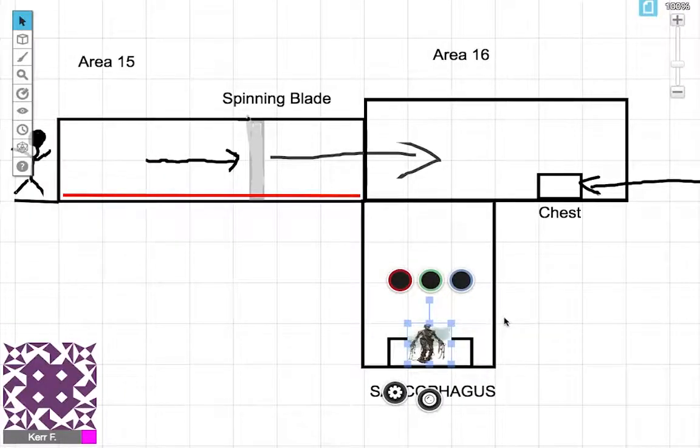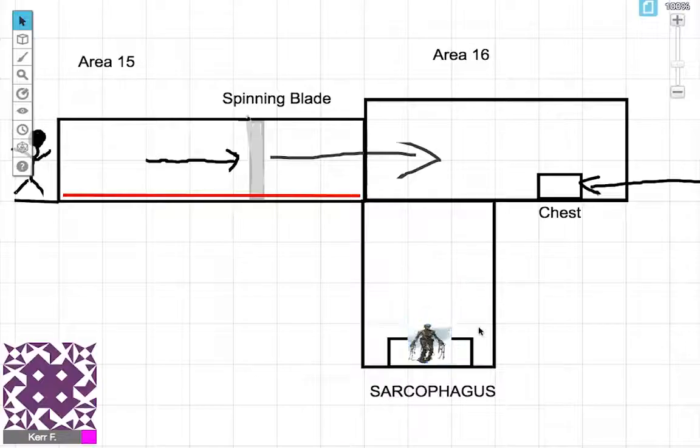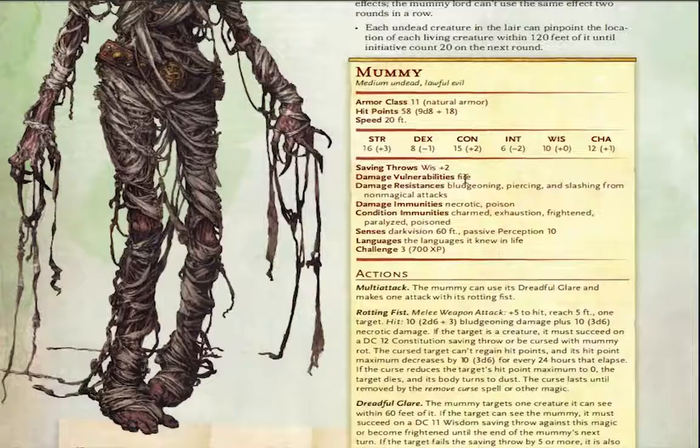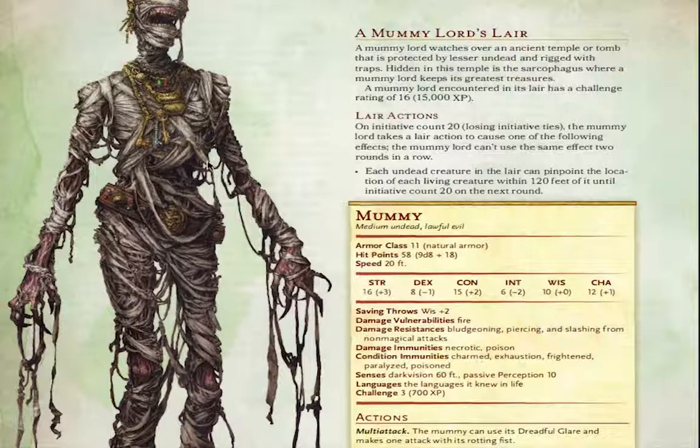Once the mummy hits a character and that character is possessed by Wongo, the mummy becomes friendly toward that character and attacks everyone else. The mummy has low armor class and modest hit points, is vulnerable to fire, but its mummy rot ability is very dangerous. Characters must make a DC 12 Constitution save or be cursed — a cursed target can't regain hit points and their hit point maximum decreases by 10 every 24 hours. Hopefully you have a cleric in the party, because otherwise this curse can kill characters over time. You can make mummies exhausted, frightened, or paralyzed, but you cannot charm them.